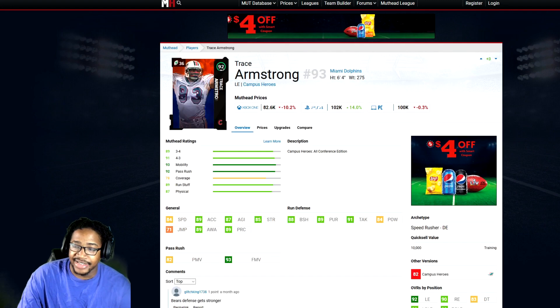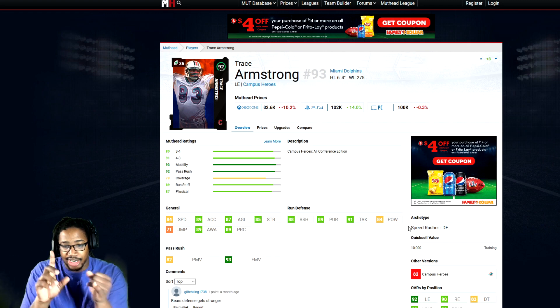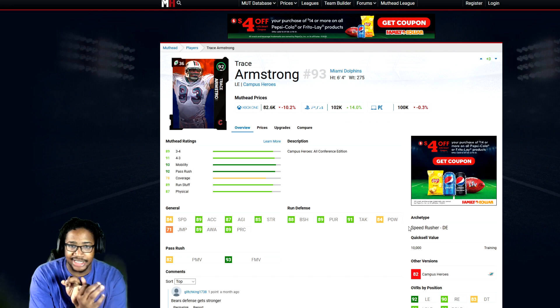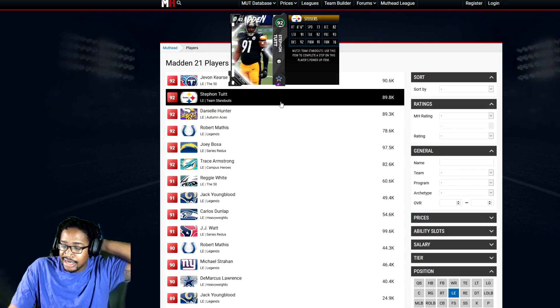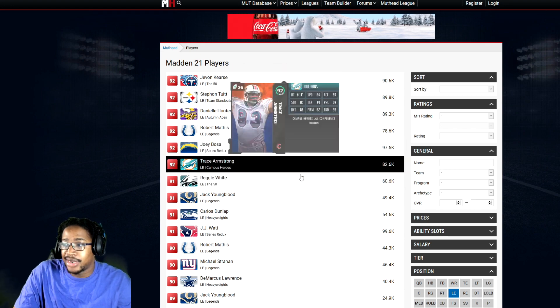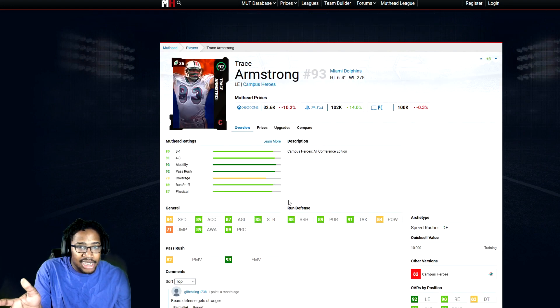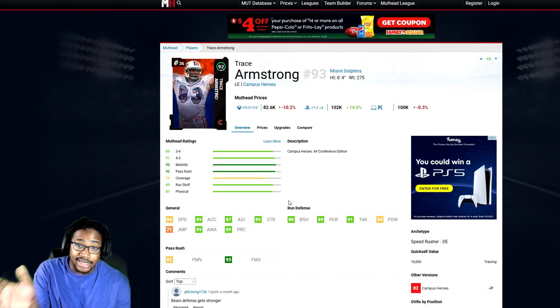Now we're heading to the defensive side — defensive linemen. The main thing with D-linemen: you're going to need speed. Personally, you look at speed, block shedding, finesse move, and power move and stuff like that. I thought about Reggie White, but the problem with him is that speed. The thing I see is you can get off the block, but if your fat ass can't get to the running back or the quarterback, or the receiver or the tight end, it's no point to have you out there.